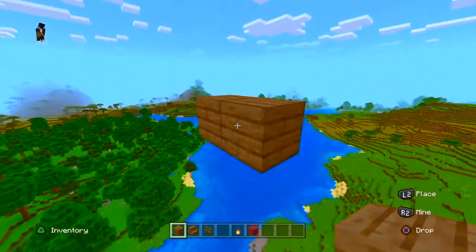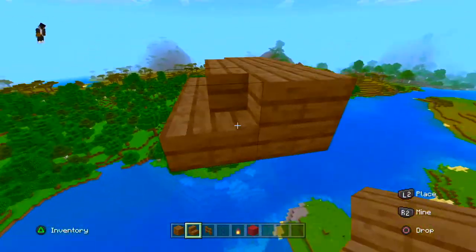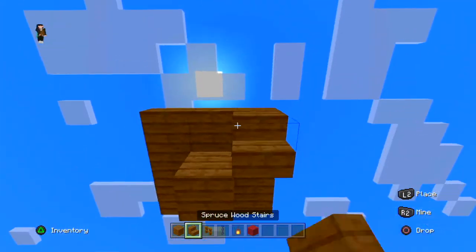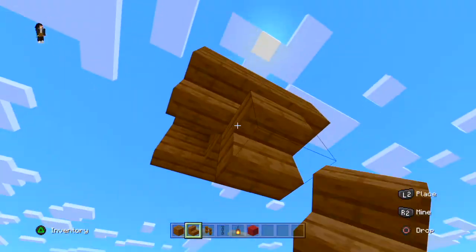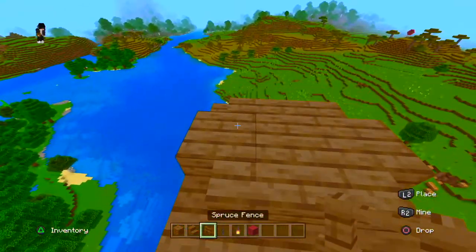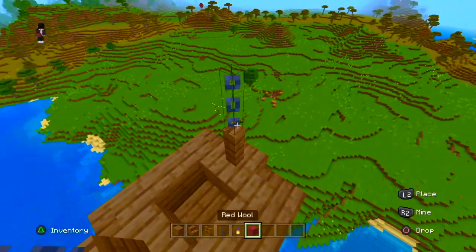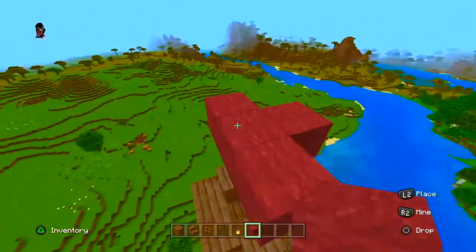Start by placing three blocks like so, following it up with stairs. Do the same for the other side and place a block in the center, then place some upside-down stairs. Now grab your fences and place them on each side, break the hole in the center, place the chain on top, and start placing your wall like so.